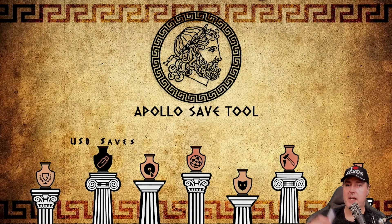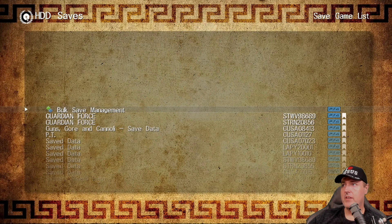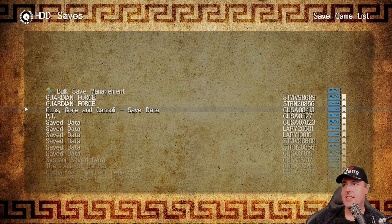For USB saves, if you copy a save using this tool onto your USB drive, you'll be able to transfer it to another PlayStation 4 that you might have around the house. The hard disk drive saves option takes the save out of your hard disk drive and copies it over to a USB drive. I'll scroll down and pick my Guns, Gore, and Cannoli save game data.